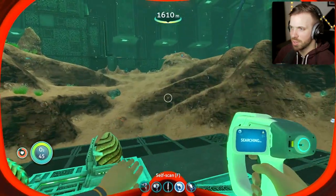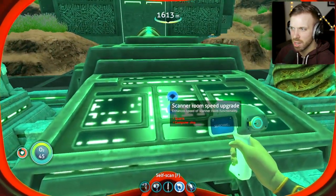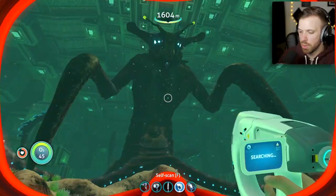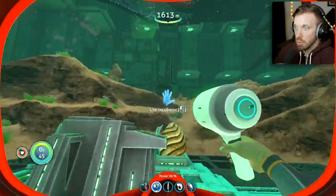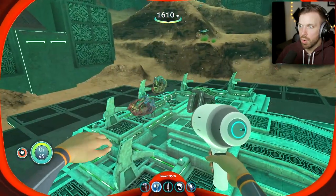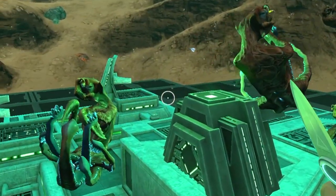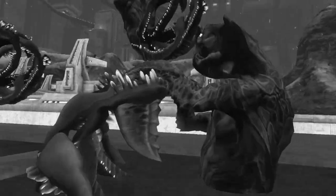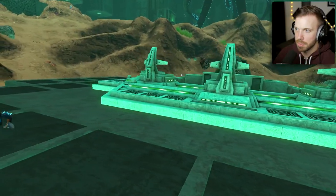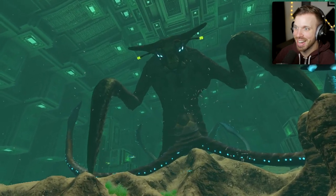Are these the eggs? Sea emperor leviathan eggs! It is likely that the ideal hatching conditions vary considerably from ideal conditions for survival — the local ecosystem appears to have prioritized the latter. So in order to hatch the eggs you might have to do something involving the sea emperor. Quartz and a computer chip — can we already hatch them? Wait, is he watching me birth his children? Holy crap, this guy is huge!